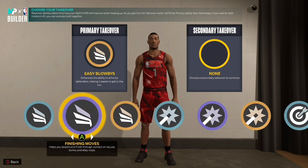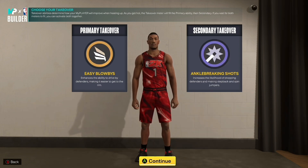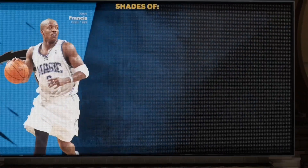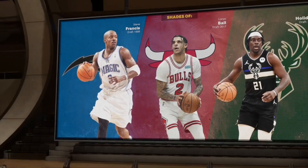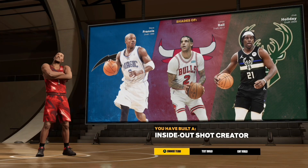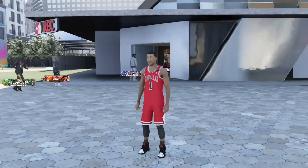For the physicals: speed 81, acceleration 87, strength 58, vertical 88 — yes, an 88 vertical — and stamina maxed out to 98. From the badge count you get 20, 21, 22, and 20 across the categories. As y'all can see you get Slashing, Shot Creating, Sharp, and Playmaking archetypes. I usually run Slashing with Shot Creating or Sharp with Slashing. The shades you get are Steve Francis, Lonzo Ball, and Jrue Holiday. You built yourself an Inside-Out Shot Creator — I feel like that's definitely a Derrick Rose-type name.